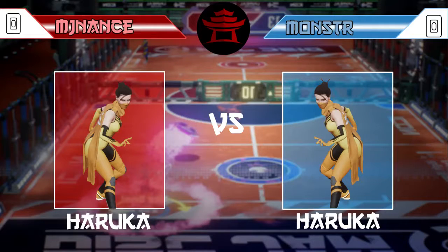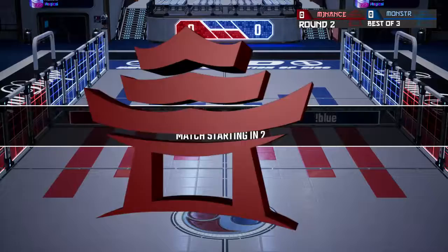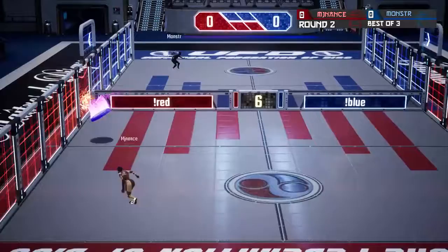We've had two mirror methods — let's make it a third. Haruka, the fastest character in the game. Her throws are not particularly fast to start, and she doesn't particularly have a great slide since she just does a front flip and goes forward. But this is sure to be an interesting matchup.